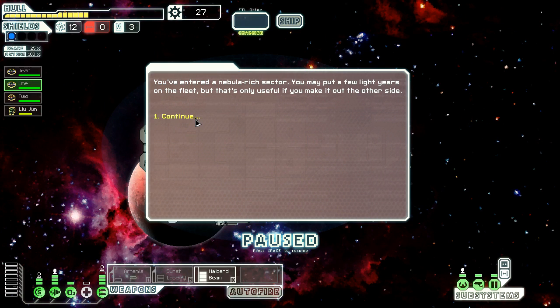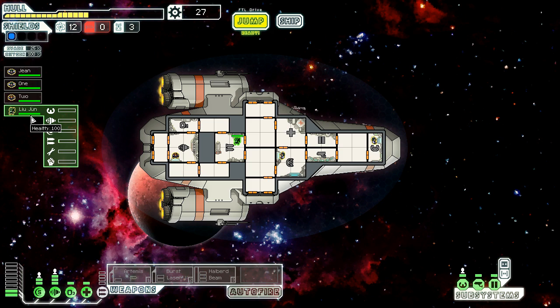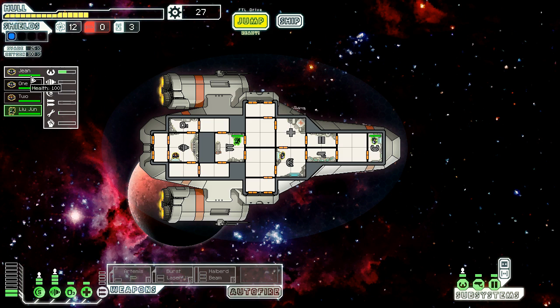What could possibly go wrong? They've entered a nebula-rich sector - we put a few light years on the fleet but that's only useful if we make it out the other side. The fleet has trouble moving through these nebulas which is good for us, but we could like die and stuff. Don't open that door - I don't want to vent anyone into space. Let's power down our Halberd Beam and get the mantis healed up. He's getting to be a weapons guy. Number Two is good at engines. Number One is good with shields, engines, repairs, and fist fighting. And you're just Mr. Captain Man. We've got 27 scrap, no missiles, and we need repairs pretty badly.